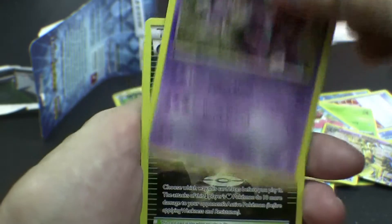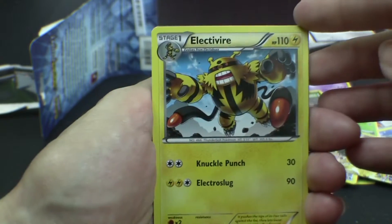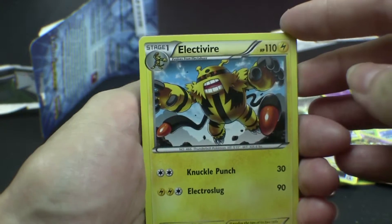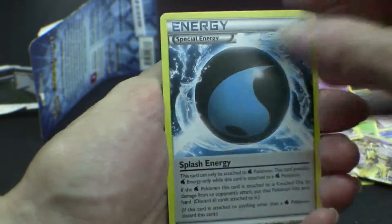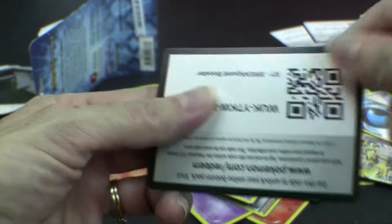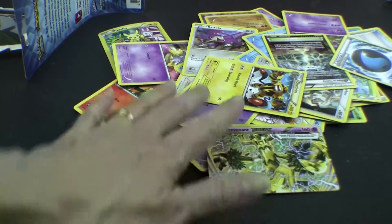Drapion? Yep, he's a really good one. Trainer. Reverse Valley. Electivire? Yes. Energy. Special energy. Cool. That break one's pretty snazzy, alright.